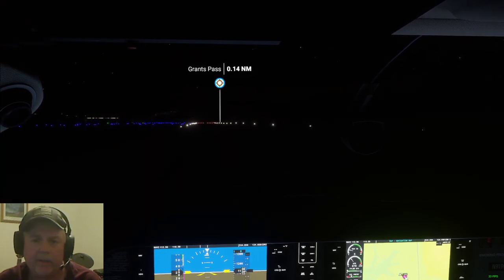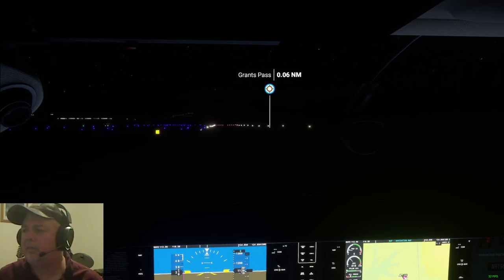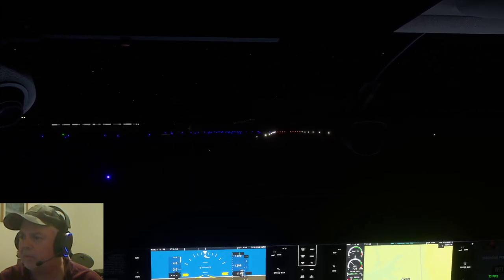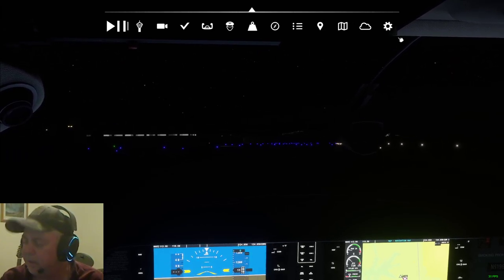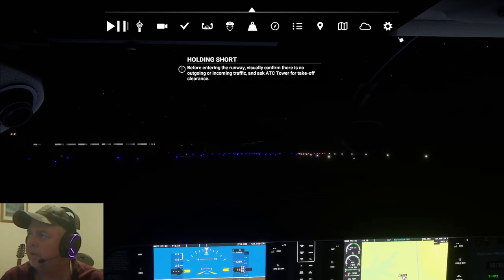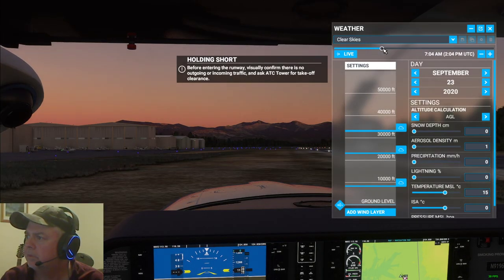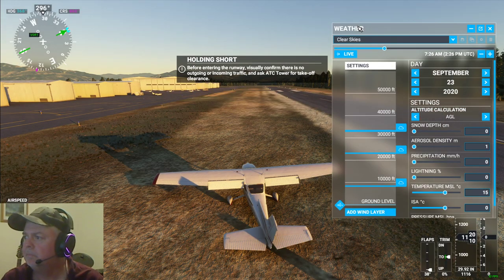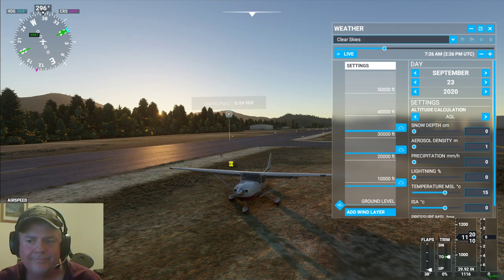If you have a Twitch account, go ahead and subscribe — it's basically a brand-new channel. If you don't, sign up and give me a follow as well. We'd appreciate it. Thanks for watching. We've landed in Grants Pass. We'll get off the runway here — pardon me for not having any landing lights, but that's all right. We'll go ahead and fire off the weather again. I know I'm sitting on turf, that's okay. We'll bring her up to sunrise and see how it looks here in the Merlin area. That's all, folks. Thanks for watching. See ya.